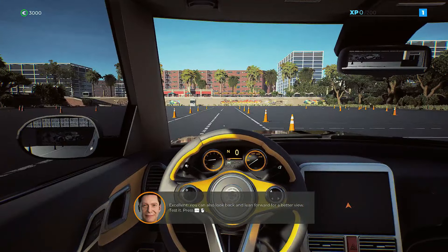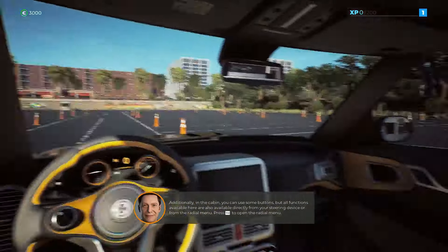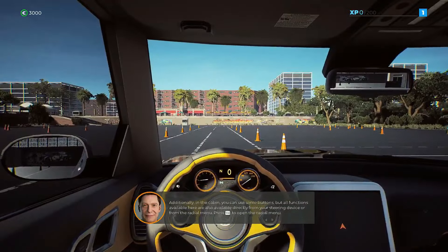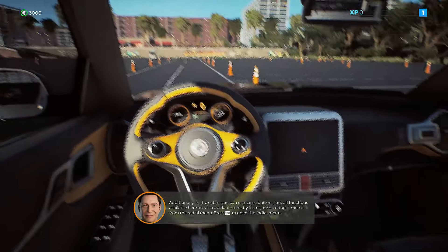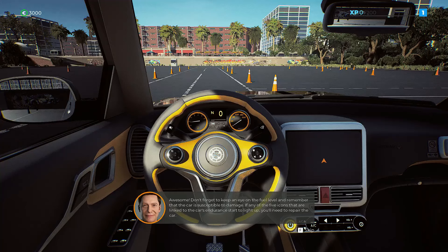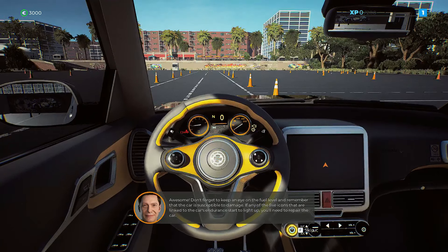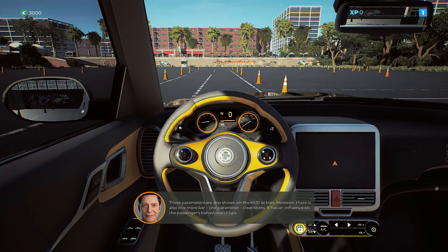This would be a lot easier with a steering wheel. Let's get back to the cabin view. You can also use look-back and lean. Functions available here are also available directly from your steering device or the radial menu. Press the radial button to open the radial menu and navigate through it with the tab-change buttons.